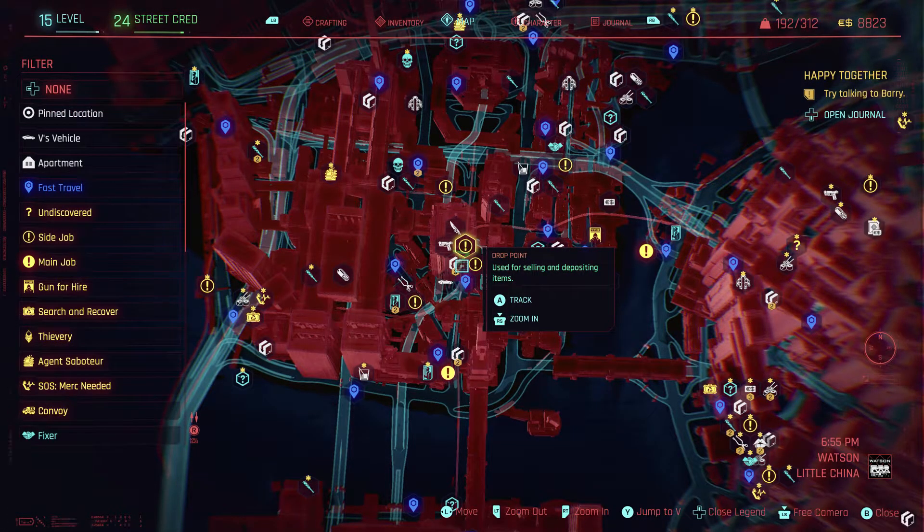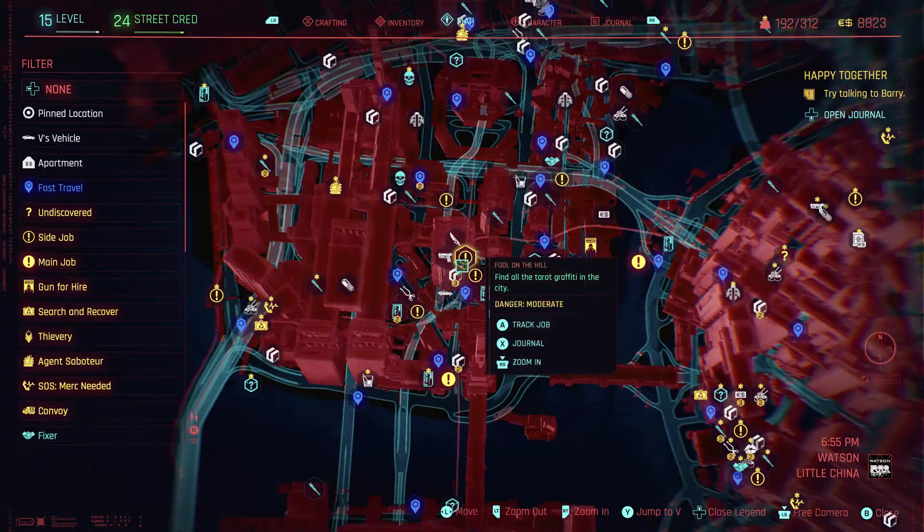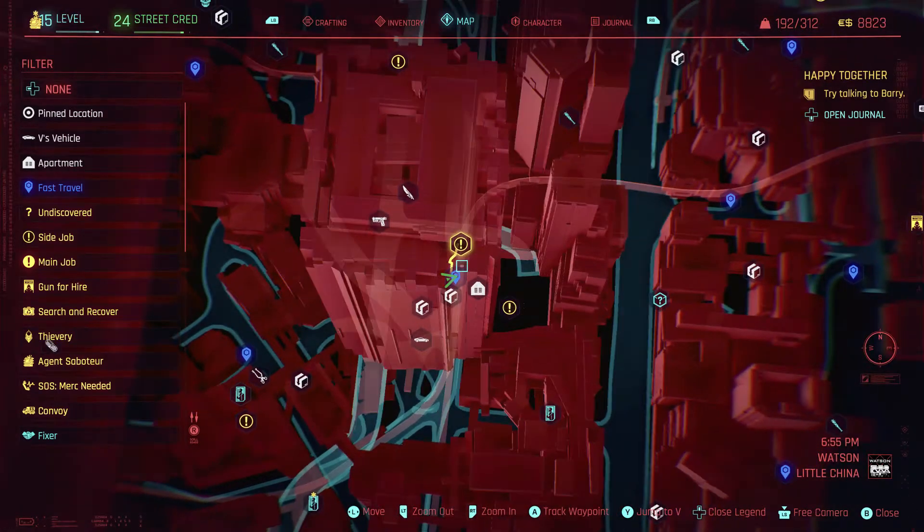So we've done zoom in and zoom out. If you lose yourself on the map you can hit Y to jump back to V. If you're zoomed out you may not be able to tell, but if you zoom in you'll see the green triangle again. Remember: right trigger to zoom in, left trigger to zoom out.